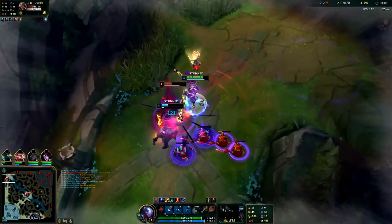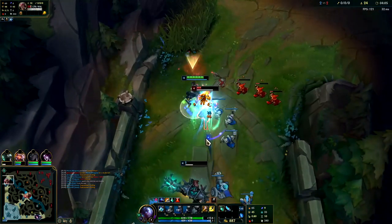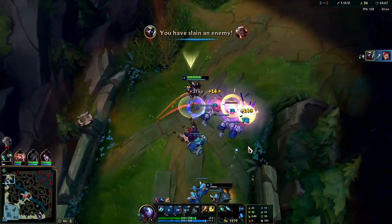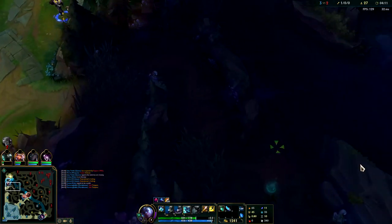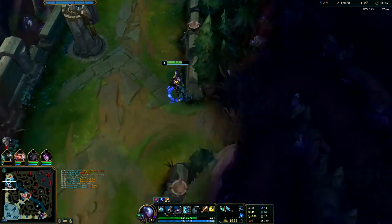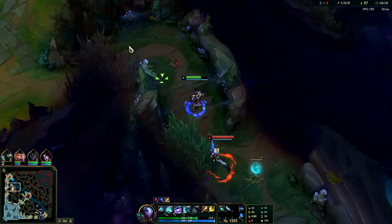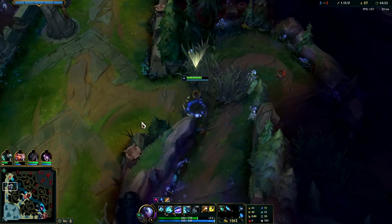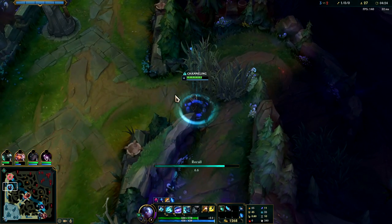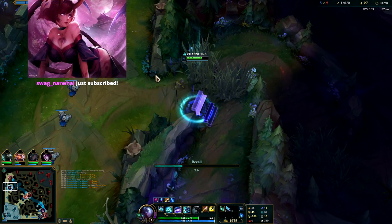Looks like he's trying to pinch off a kill on Mord. Bonk him - yeah, just reset. Good stuff, solid bait by the Mord. Surprised Set didn't just try to finish him off there - I assume Set didn't have Flash. He can't kill us, he knows he can't. If he dashes on me I can just dash away when he comes outside of me and then I could potentially set up a stun.